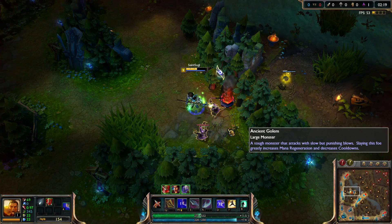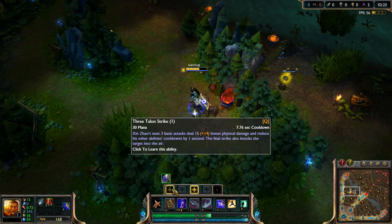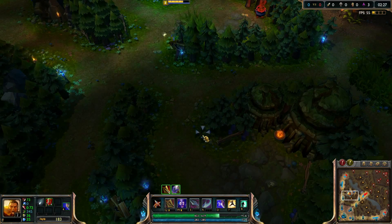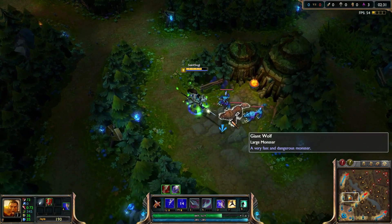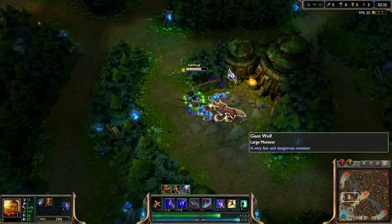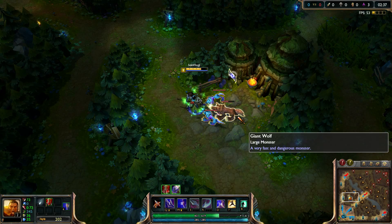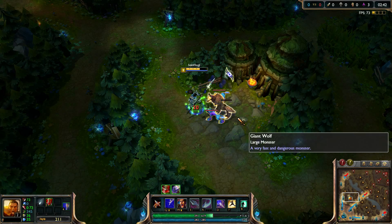As you can see, I started from blue, then went to wolves, then wraiths, and after wraiths I went to red. Why is this the best path? The smite-less start is pretty useless right now because they changed the XP gains on the camps. So right now you should use the first smite on blue and the second on red.